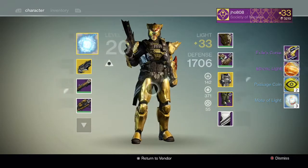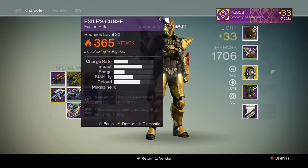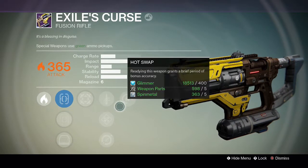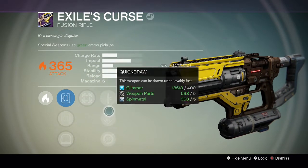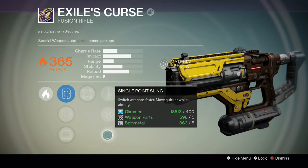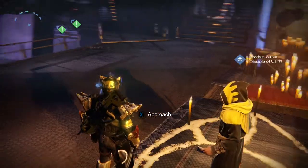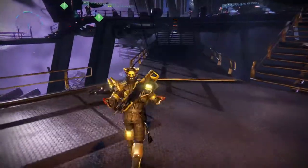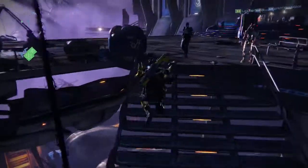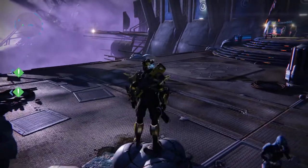And then from the gold tier we end up getting the Exile's Curse fusion rifle along with etheric light, motes of light and passage coins. So that was pretty cool — I got the Exile's Curse fusion rifle and it has a low charge rate, so it probably fires really quickly. It also has enhanced battery I believe to make it even quicker. I can't wait to level this up and try it out. I might actually go ahead and play Trials of Osiris on my titan again and try to go for that flawless, because we did lose a couple of times.